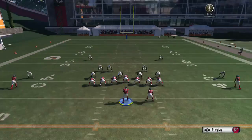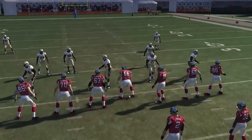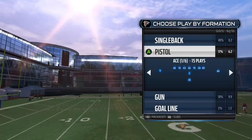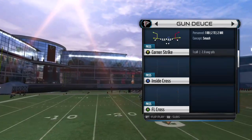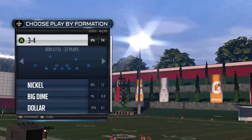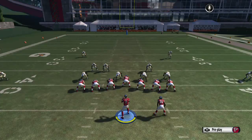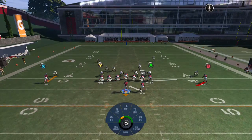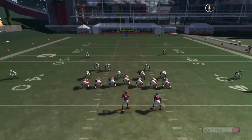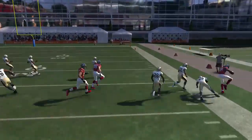Your next play is going to be called the PA FL Screen. What you want to do to get this play a little bit more open is you're going to put your Y on a slant. That opens up the B for you.